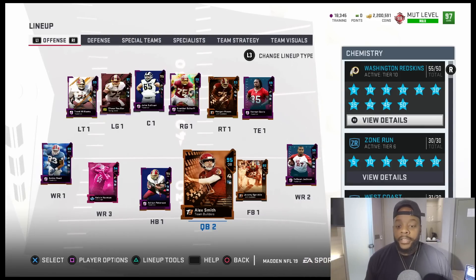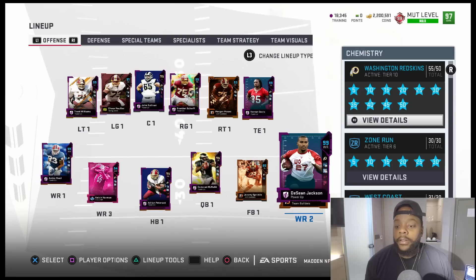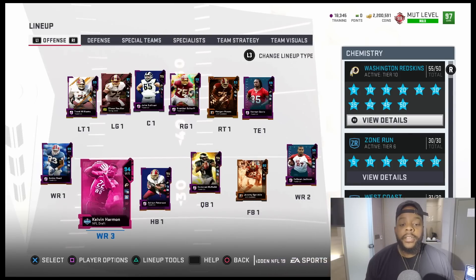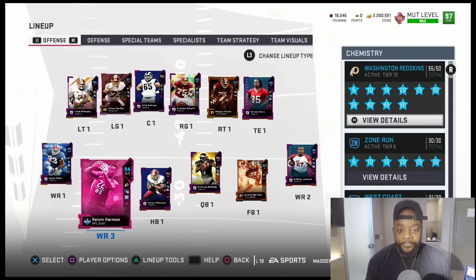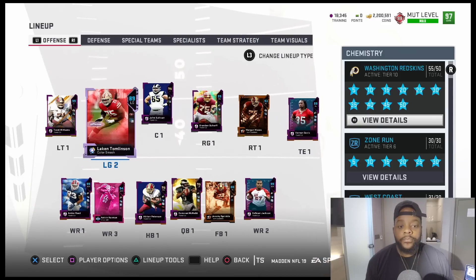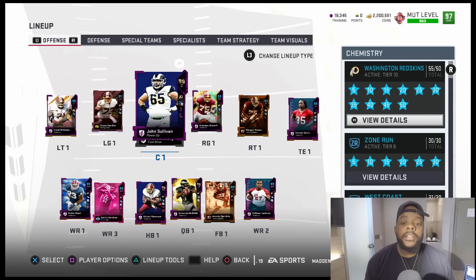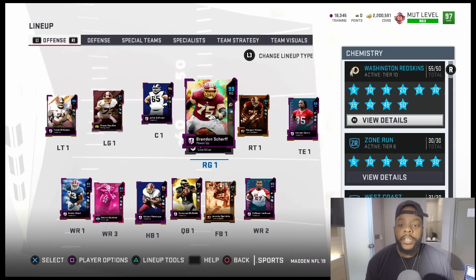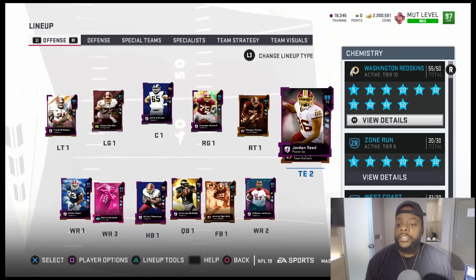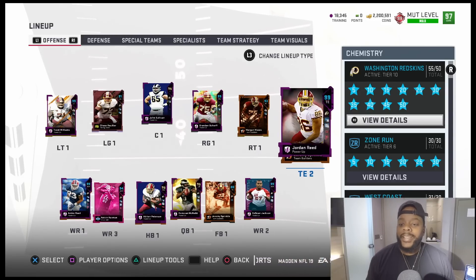We got Donovan McNabb, Alex Smith, Jimmy Sprinkle at tight end playing fullback, Deshaun Jackson, Jameson Crowder, AP, Adrian Peterson, Chris Thompson. We got Kelvin Harmon, Andre Reed, Josh Doxon, Trent Williams, John Sullivan, Brandon Scherff, Morgan Moses, and we got Vernon Davis and Jordan Reed — two nice quality tight ends right here, man.